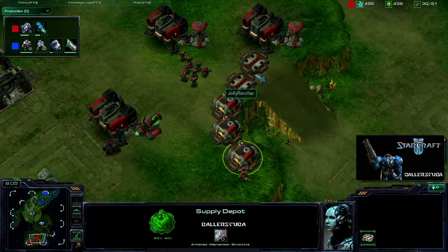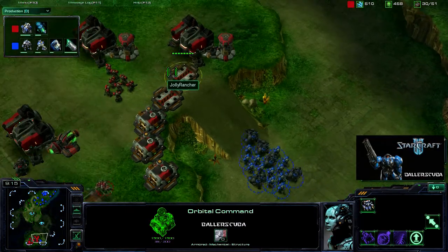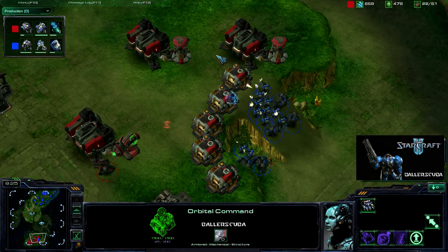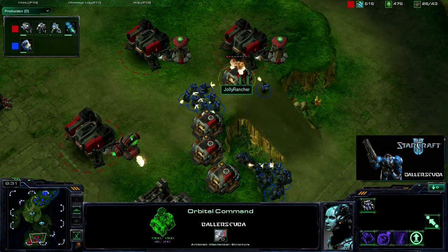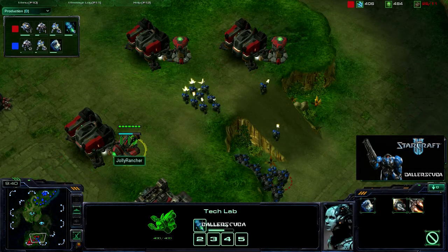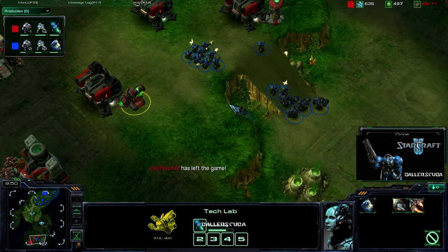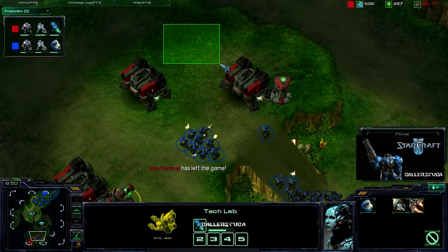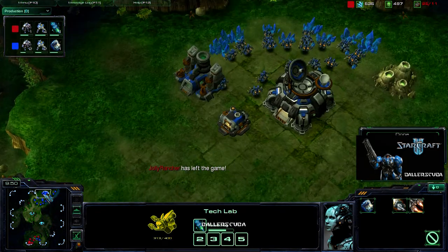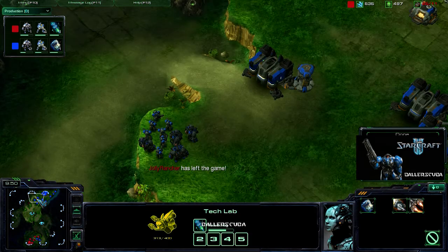He stopped producing here. Taking out all these supply depots — he's down to 26 out of 11. He has no chance of bringing reinforcements in, and that is why you don't put the supply depots out front. He is forced to leave the game. That is it — a quick game. I do want to drive the point home that a massive ball of marines does not always win the game for you. Just because you've got a lot of units doesn't mean they can match up against my units.